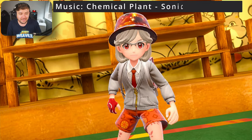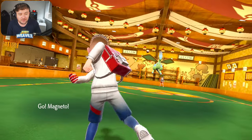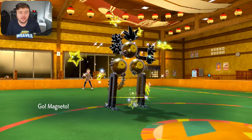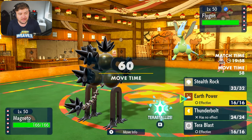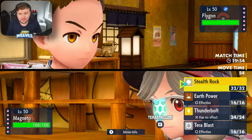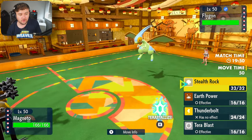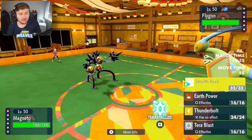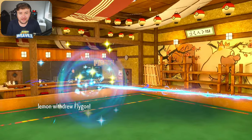The battle begins. Good luck, have fun, Lemon. Lemon's going to lead off with Flygon, nice and shiny, as we lead off with our Sandy Shocks. We could right off the bat go for a Terra Blast Ice if we really want to. However, I feel like they're not going to stay in — they're probably Choice Scarf and U-Turn or switch out themselves into maybe the Milotic or the Hydrapple. So I'm going to go for the Stealth Rocks. I think that's going to be really useful here. So they withdraw the Flygon.